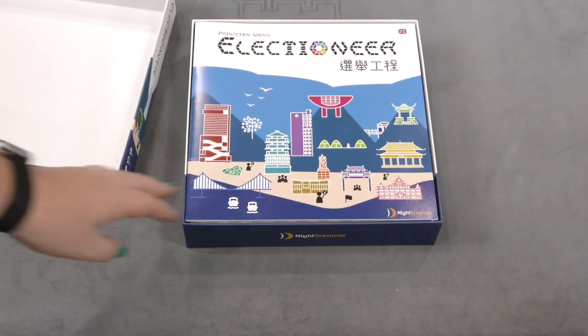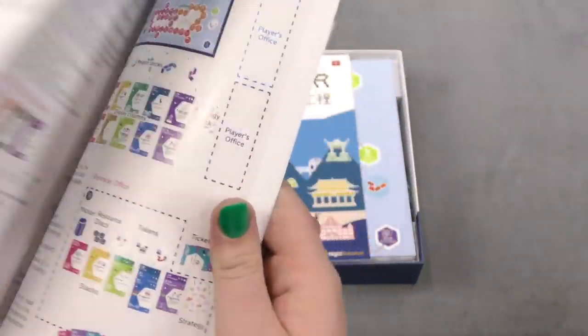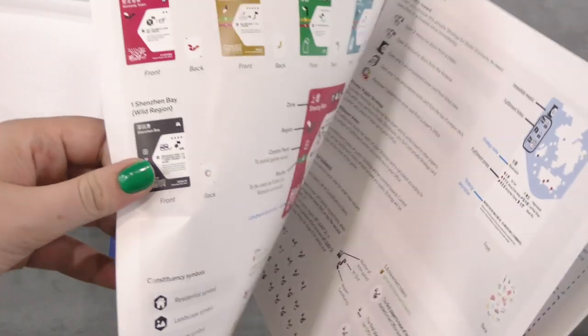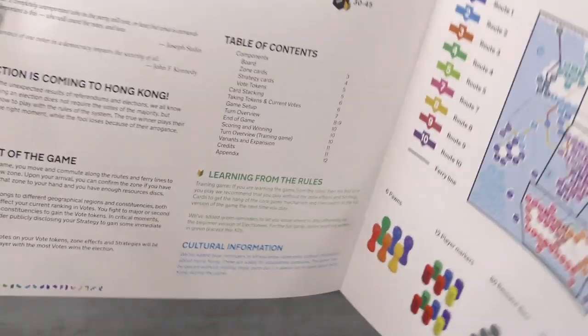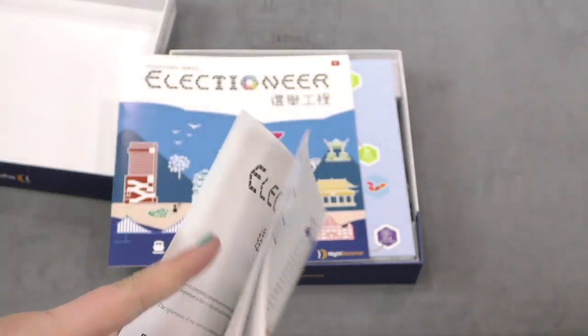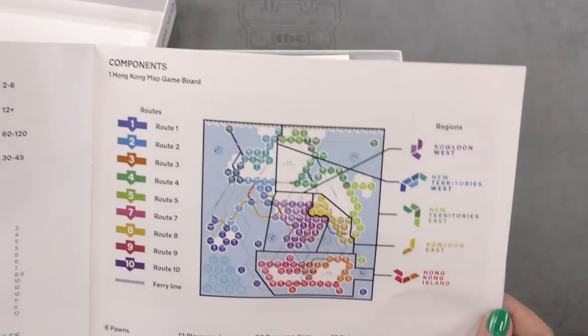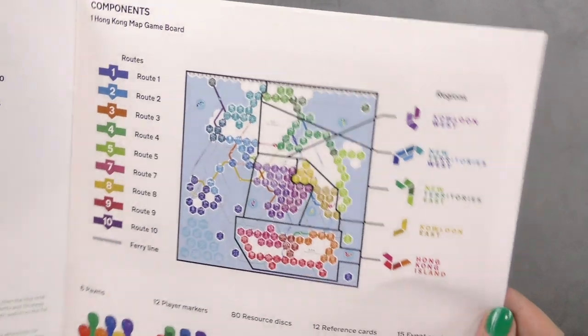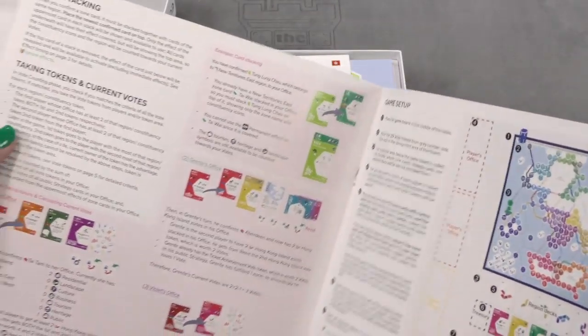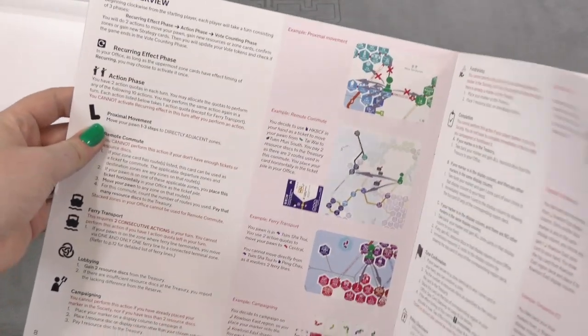Inside this game we got rules in English - hey, English! Okay, this kind of worried me for a moment, but that's good. We got a table of contents, the components - looks like that's a pretty cool-looking board. You got your pieces and more stuff explaining the rules. This game looks pretty interesting; I kind of like the look of it.